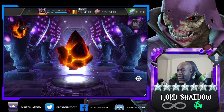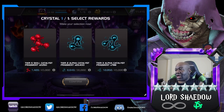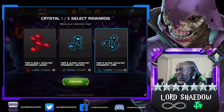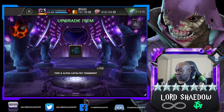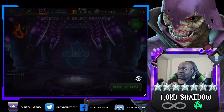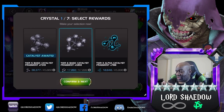Oh whoa — these are Nexuses. Yeah, we'll be taking that T3 Alpha. Let's just pop these and go from there. T3 and T6 — well, we took T3 before, so let's go T6 this time.